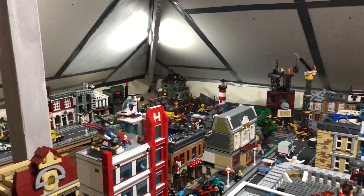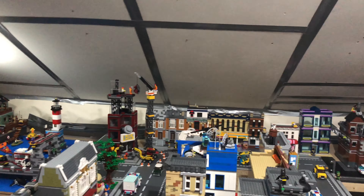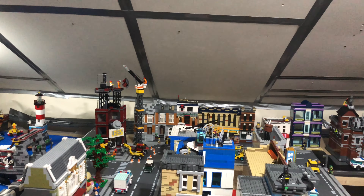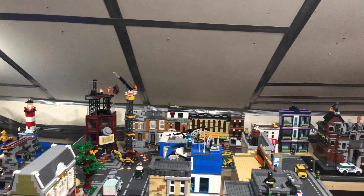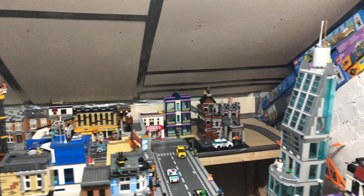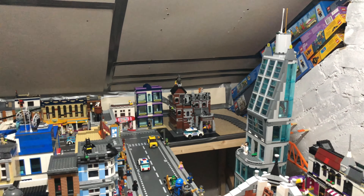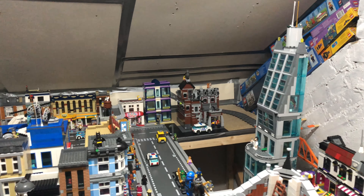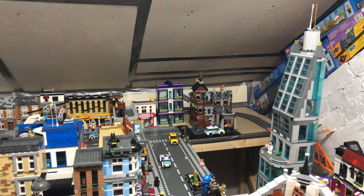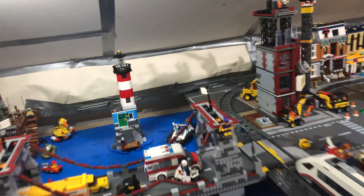I mentioned last time how I moved the hospital and the police station and the reasons for it. Other changes: at the end of the street behind the crane I've moved everything along because I've pushed Arkham Asylum forward where the hospital was. It did have one road base plate in that location, so everything's pushed up a little bit.